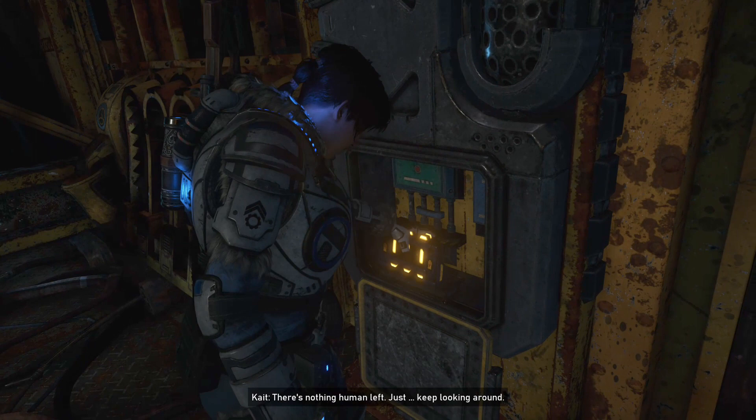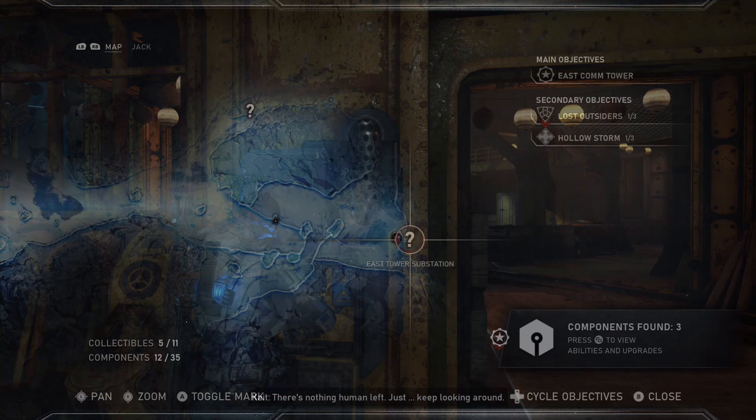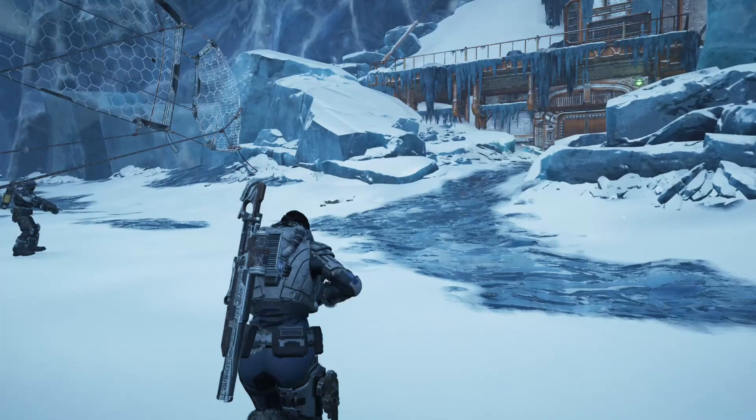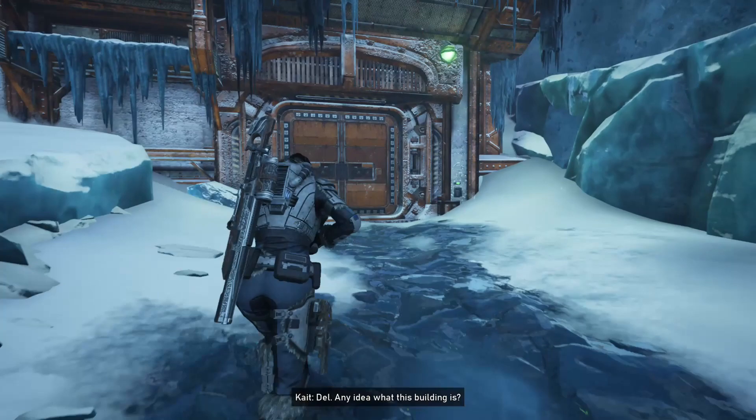Once you finish that area we're going to go to the east tower substation. Run up to it, go ahead and enter the substation, and once we enter, in the back left of the room will be our next component.